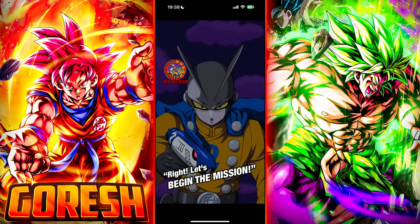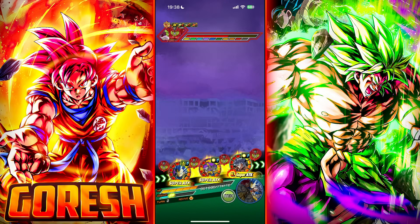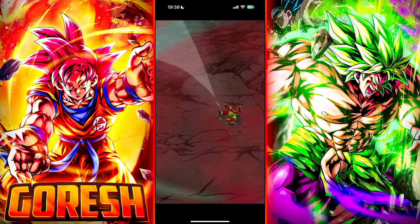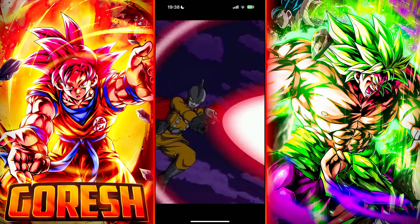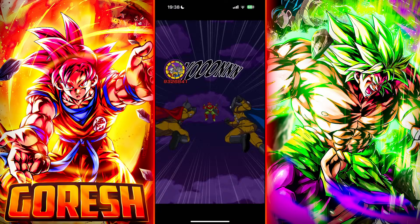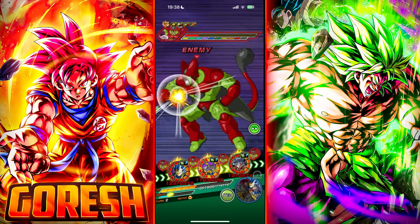Vegeta is two hits away from getting his revive active. The Gammas are definitely okay against normals — they're going to get multiple supers in here. Just need one more attack so they can get their damage reduction. Perfect — okay, they're definitely fine. And then UI Goku will get some build-up in slot three as well. I think he's attacking three times.